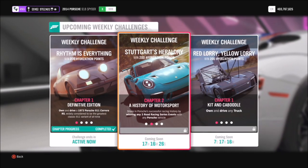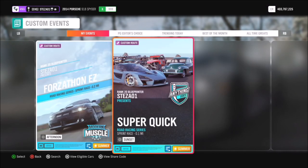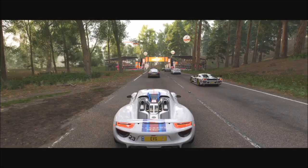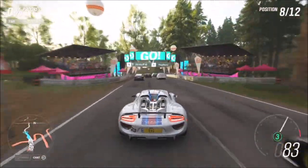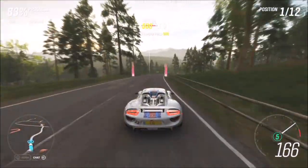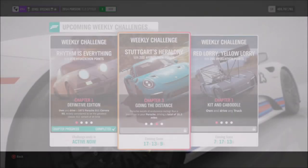The first challenge wants you to win any three road racing series events. Just like last week, we're going to head over to the Lakehurst Forest Sprint. I have a race called Super Quick on this one — the share code is 208672282. Even if you don't have the race unlocked, the share code will still work. Since it's a Forzathon event, you can run it on any difficulty. Once you win the first one, just go back to the start line and do it two more times to complete the first challenge.